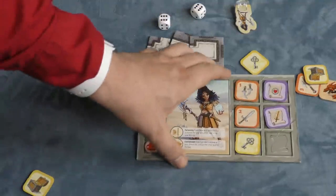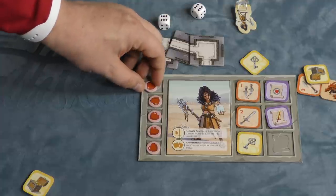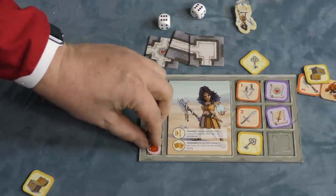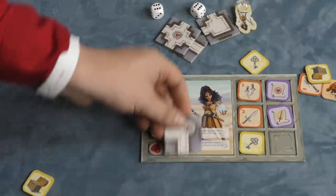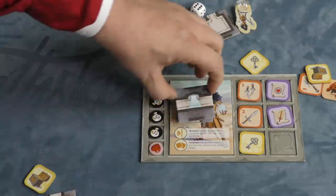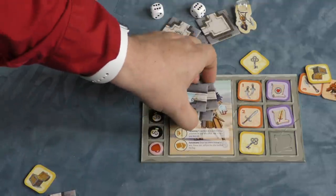Speaking of healing, if you're completely knocked out, you lose your next turn and then heal one health. So if you lose your last life point, on the next turn you simply heal one. Or if you stop on a healing fountain and end your turn there, you can heal everything. There are more healing fountains that can be found over the course of the game. There are also portals — if you find one portal and another, you can travel from one to the other.